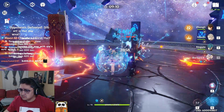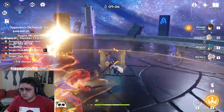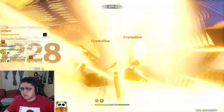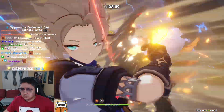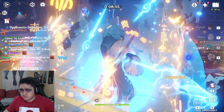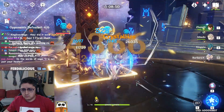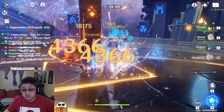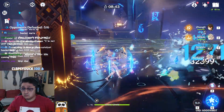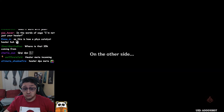It's doing about 32k. If we use Zhongli ultimate off-field, do an Albedo thing, Xinqiu, and all the healing in the world, then use Barbara — a full rotation is about 26k to 32k in the bubble. Barbara can main DPS, no problem. Wow, Barbara can main DPS — that's actually good!